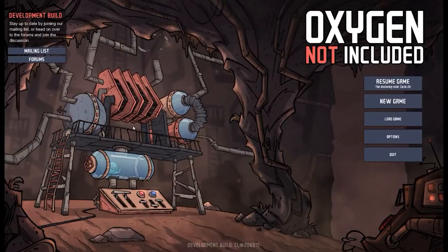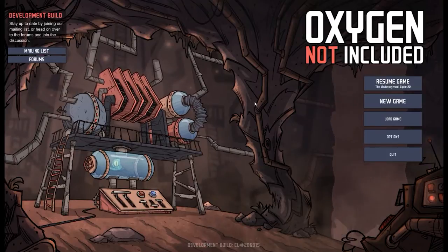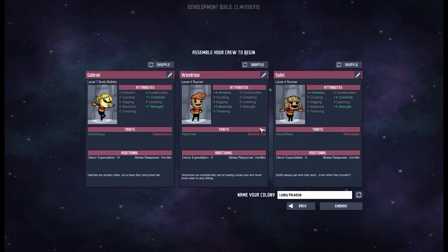Bonjour mon ami and welcome to a brand new series. My name is Twitchy and we are playing Oxygen Not Included from those wonderful people at Klei Entertainment. They're the guys that made Don't Starve, Invisible Ink, Mark of the Ninja — some very good games. Their latest offering is a Space Colony Simulator, currently in super early access. If you go to Steam, you will not see it for sale there; you have to go through Klei's website.